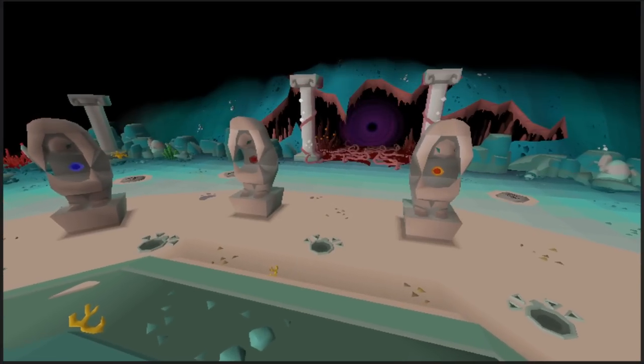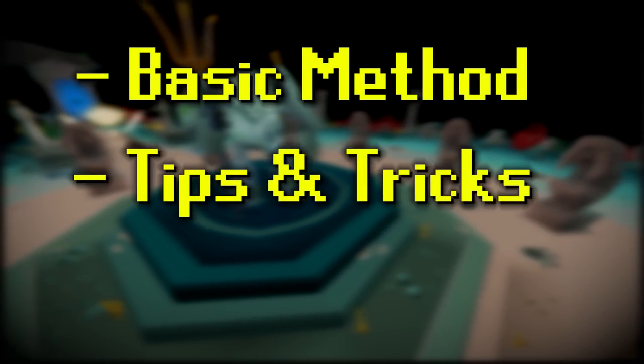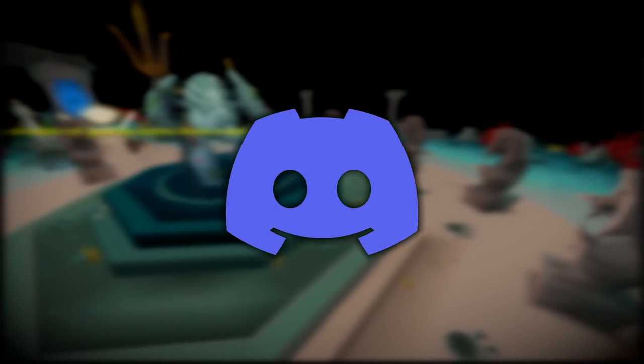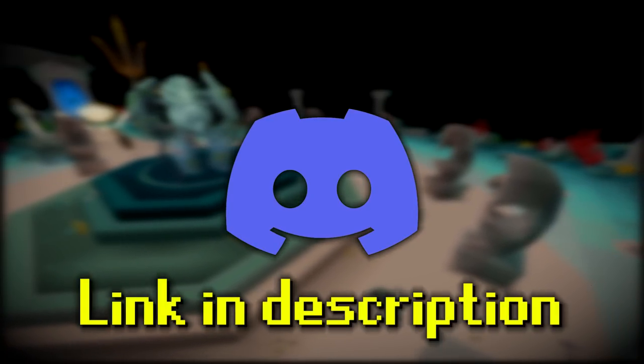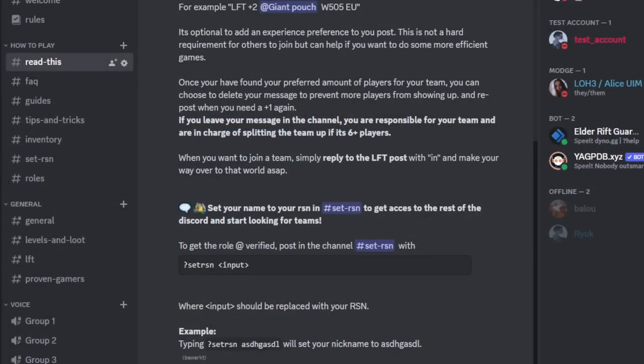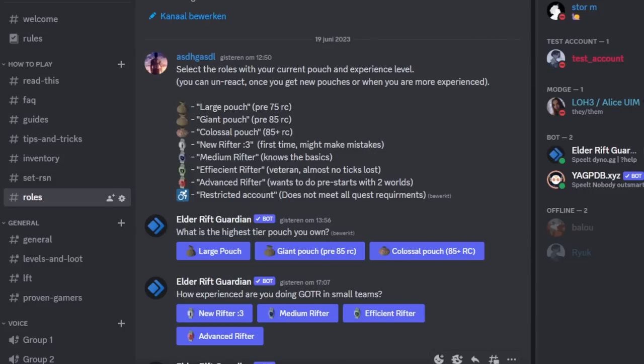Welcome to my guide on Small Teams Guardians of the Rift. In this guide I will be explaining the basics of the Small Teams method and going over some tips and tricks to get the best experience and exp rates. I also made a Discord server to help you find teams more easily, so go down to the description and join. Set your username to your RSN, read all the channels, and select the roles before forming teams.